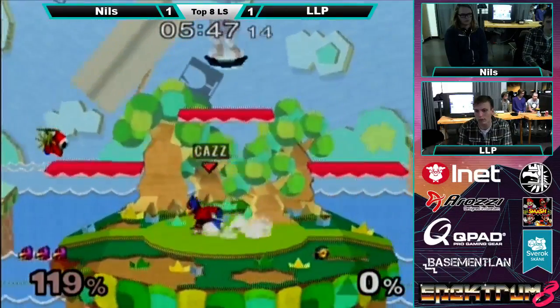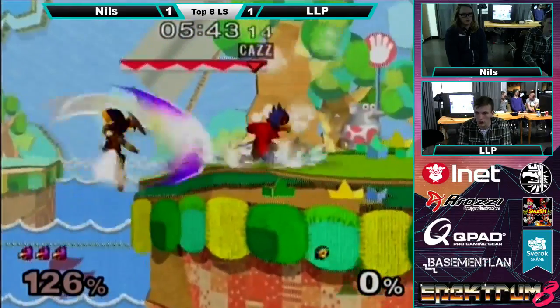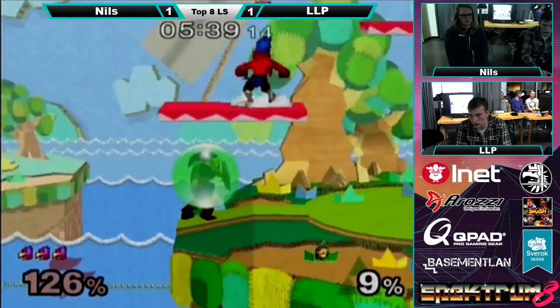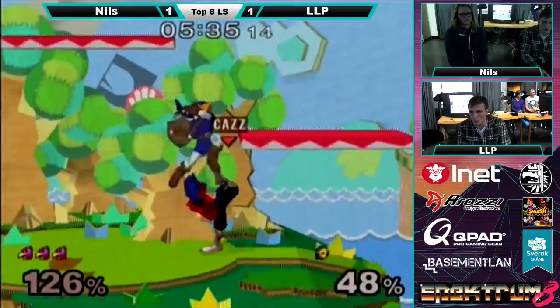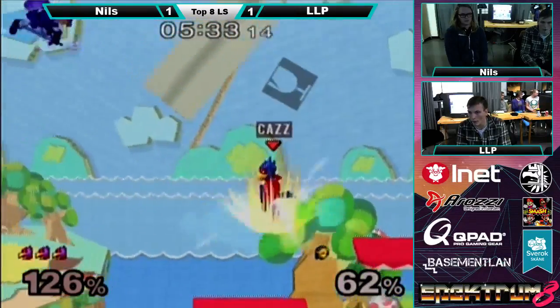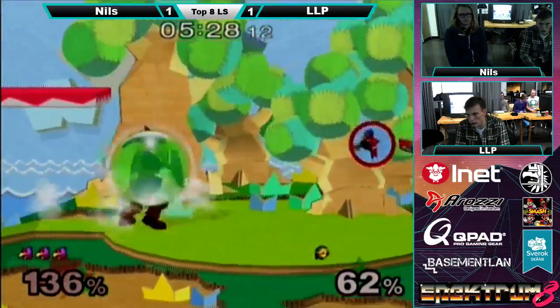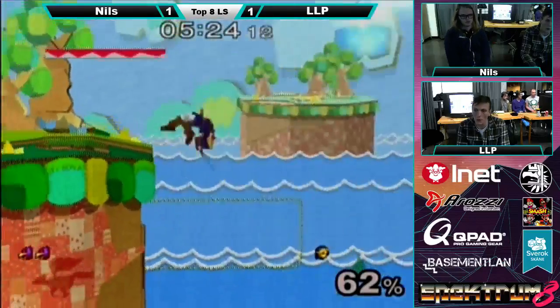Link misses the edge guard there. This is gonna be hard for him to take, but it's not impossible. A couple of good edge guards and he can't get Falco back on stage, and he could be back in it. Yeah, if Nils gets spaghetti it gets real hard. Falco is the OG glass cannon in Melee — when he dies, he dies hard.